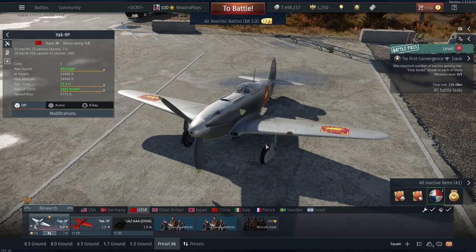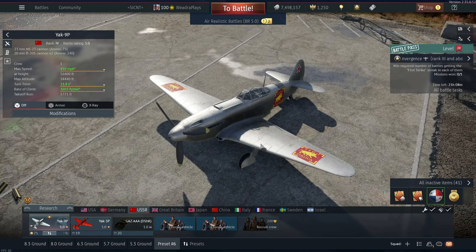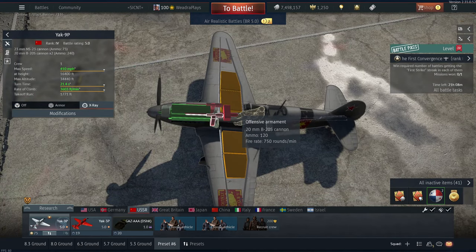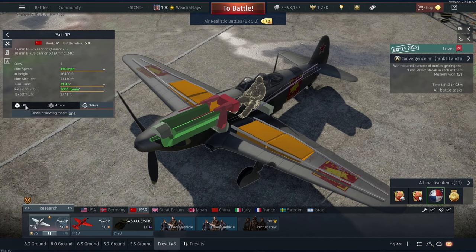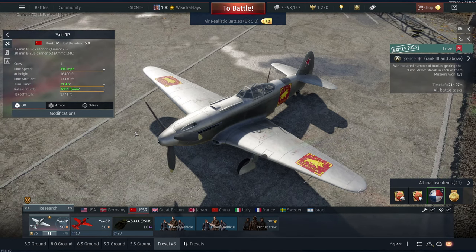That's the reason I love the Yak 9P so much — you get the Yak 9's firepower but you get the Yak 3's maneuverability, and I absolutely adore this plane for that reason. The 20mm cannons are B20s — they are not Shvaks and they're not B20Ms. The B20s are basically just a shorter-barreled version of a B20M — higher fire rate Shvaks, essentially.